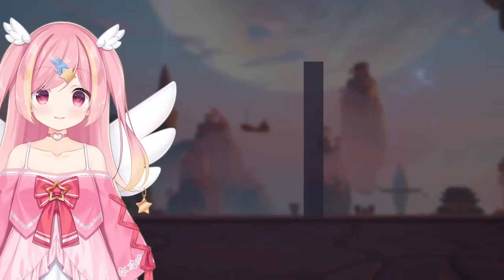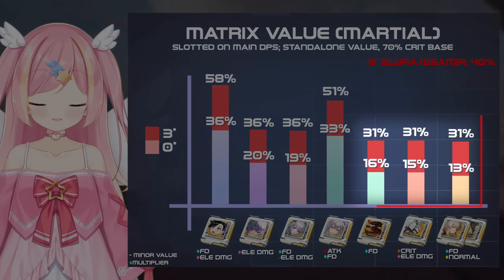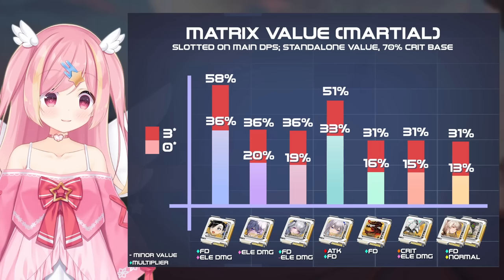In Martial mode, the story with limited matrices is similar, but standard matrices here are much more viable, almost rivaling the strength of Icarus and Alice's matrices, as a majority of damage is dealt with Yulanz on the field. This helps close the gap between Martial and Sweeping mode at lower investments.